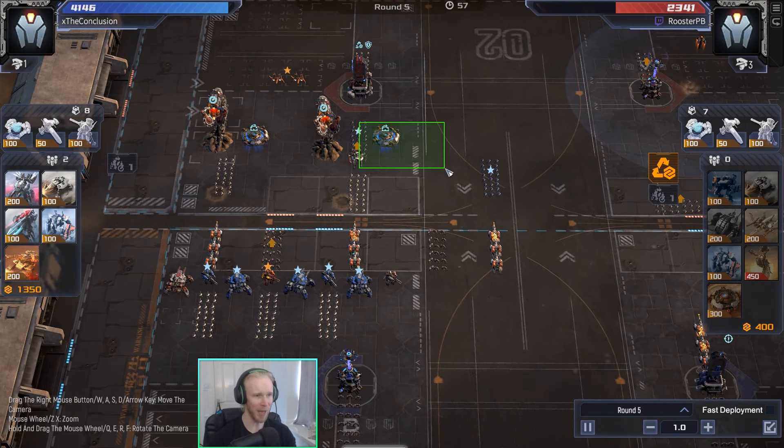My plan with these tarantulas, as you can probably tell by the techs I picked up, is to go a little bit of armor piercing bullets, a little bit of range enhancement, and maybe a little bit of mech rage as well — just see what they can do as kind of a middle-of-the-park positioned carry-style unit. I'm also going to be leaning into the Maxman just a little bit to make sure I don't get caught without any anti-air.